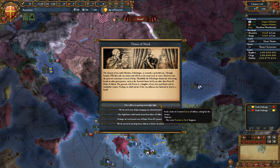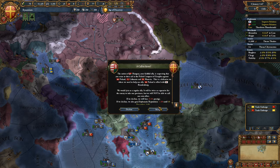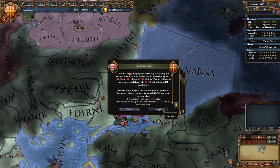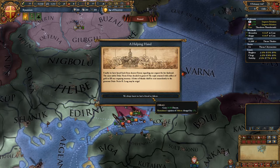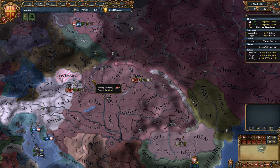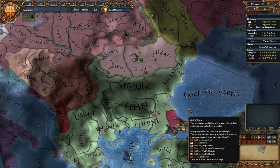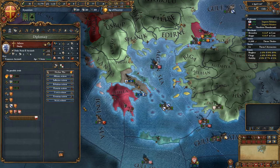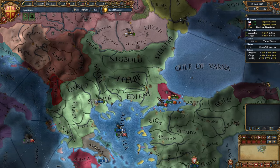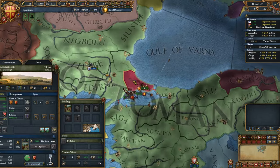Hungary is asking for help in the war against Poland — I guess I have to say yes. They gave me money. They're allied with Austria, so they should be okay. The Turks have controlled Greece for too long. It's got to go back to the Greeks — well, we still call ourselves Romans, but the rest call us Greeks.